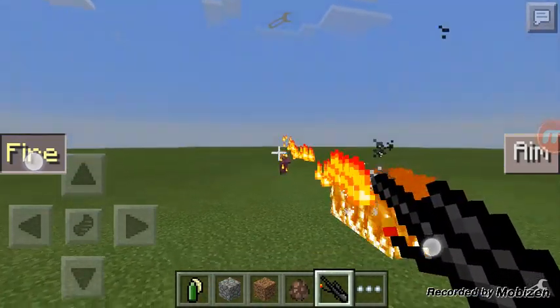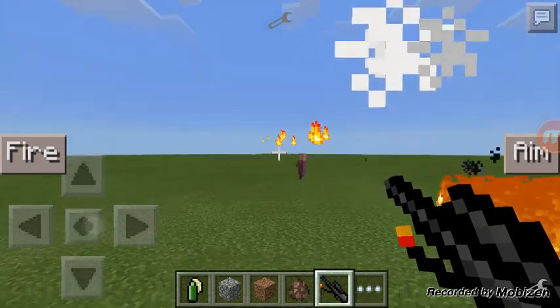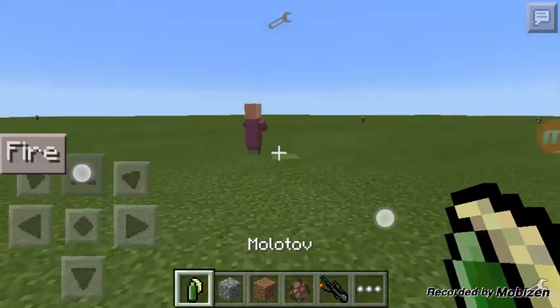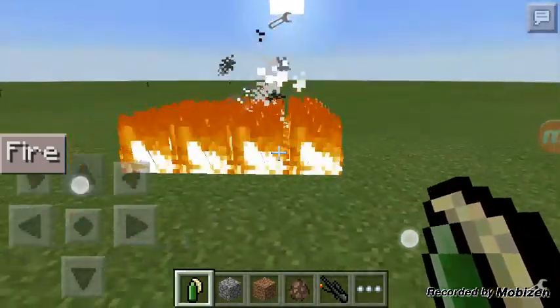From here you can't really reach the villager. Let's see if I walk up to about right here, maybe I can get him. No. Let's just check. You can see he's in the middle of the fire.